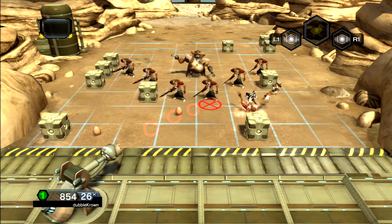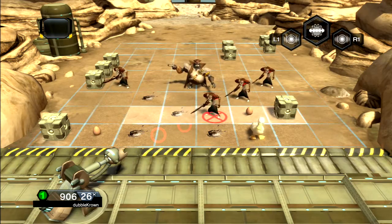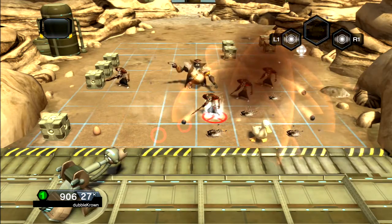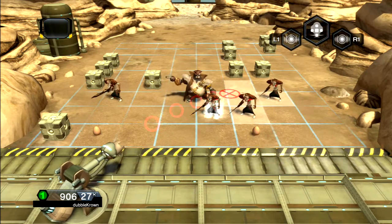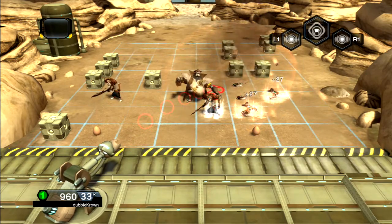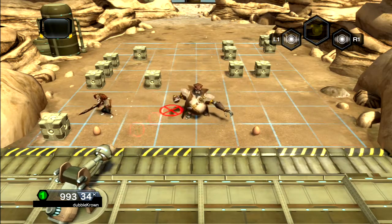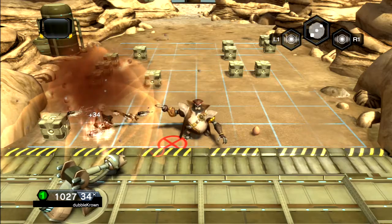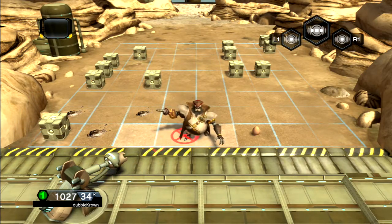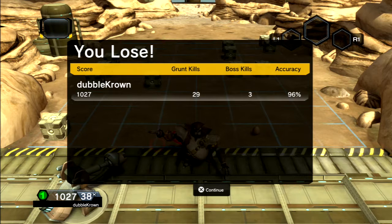We're not doing very well here. The egg might take out a few — yeah, the egg. We've got to hit the fat guy this time. And we've taken out two, we've got to keep aiming for him. It doesn't look like we're going to make it. Is he going to die? No — and he's reached us. Boss kills three. Accuracy 96%. Grunt kills 29.